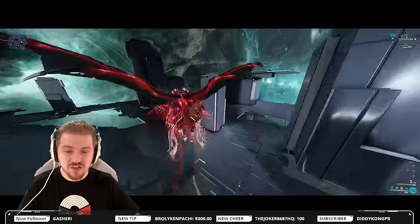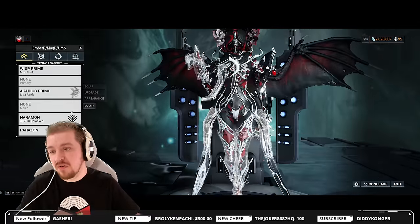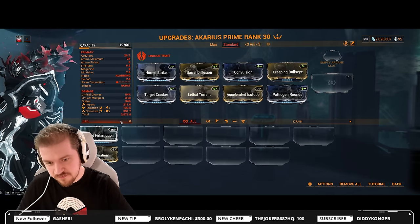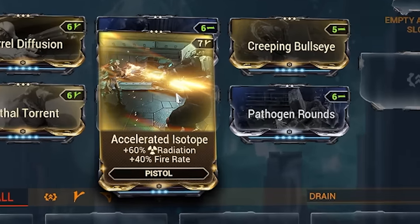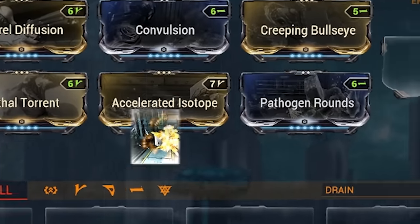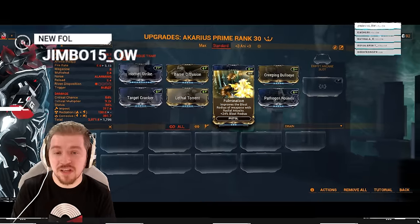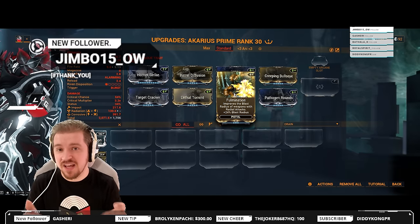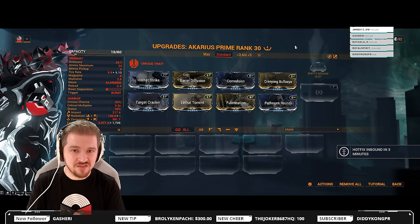The default range on that explosion is 7.8 meters, which is rather large, and you can further increase that by using Fulmination on the weapon. You can replace something like Accelerated Isotope and make Corrosive only on the weapon. Corrosive and Radiation, however, will help you against the Murmur faction, which is the latest faction added to Warframe. If you need more details on that, look at the cards right now. This concludes the new player portion of the guide.